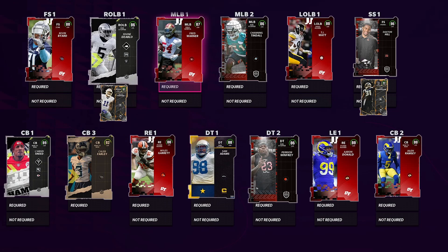Going over to defensive tackle — it's a weird spot, you want a big body there. Sam Adams is one I'm going to go with: he's 6'3", 350 pounds, not bad speed at 78 for his size, decent play recognition, 87 block shed, 88 power move. I feel like him at DT is going to be pretty good. For DT two, I went with Perrion Winfrey — I'm a Browns fan. You can put anybody you want there; a lot of the time the defensive tackle doesn't even touch the field.